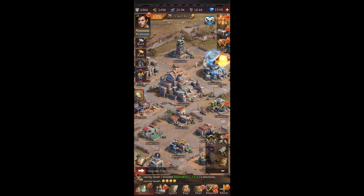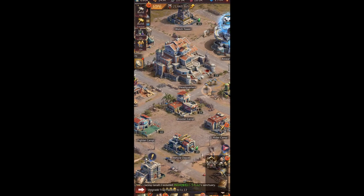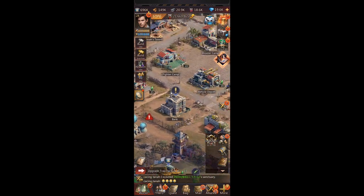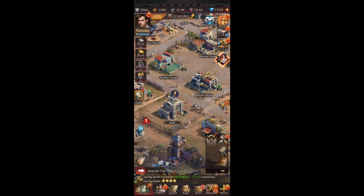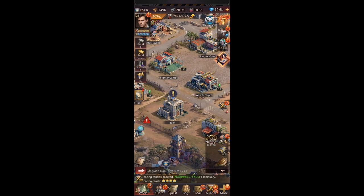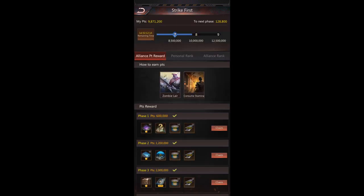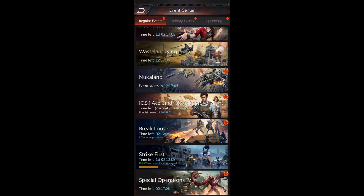When building, pretty much just build whatever you need to level up your headquarters — you don't need to build everything. Also make sure you do all the events and contests, especially if you're in a good alliance, because they'll give you tons of free rewards. That's pretty much it.